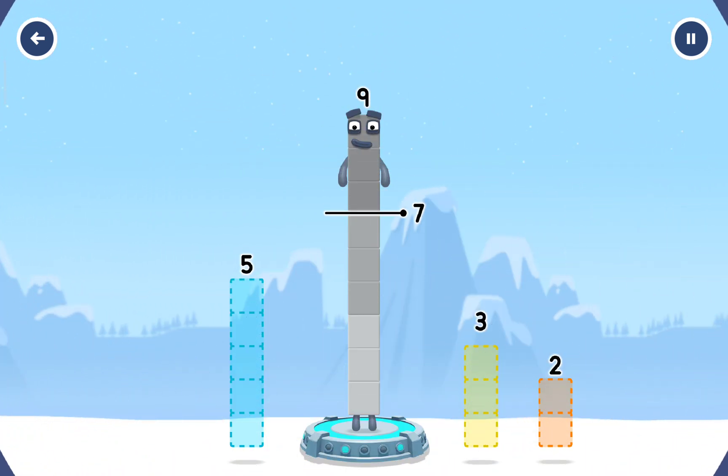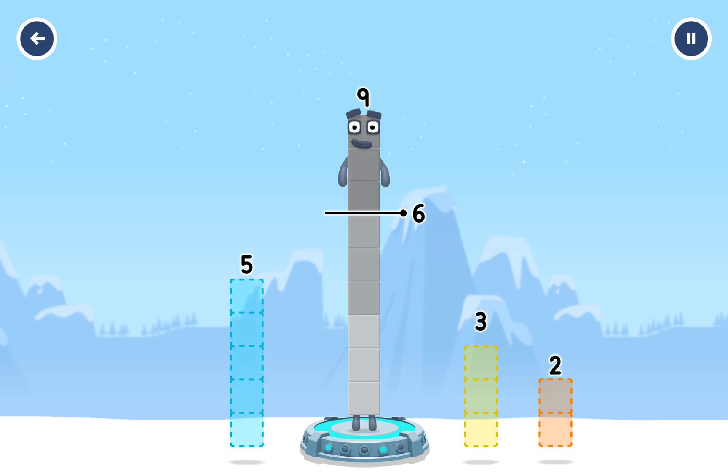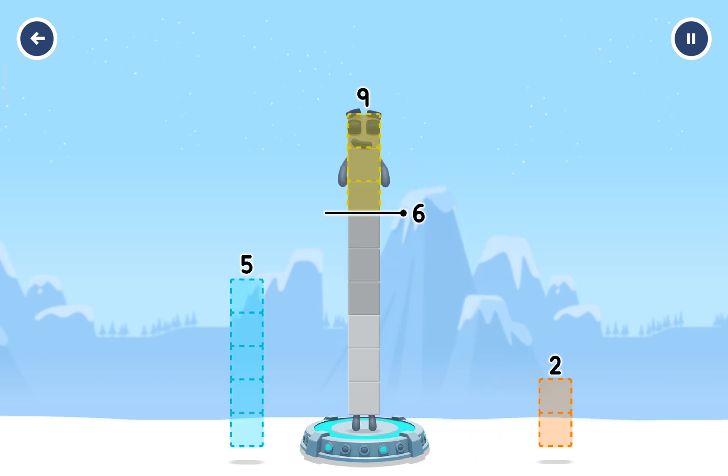Take number blocks away from nine to leave six. Two. Five. That's not quite right. Try again. Five. That's not quite right. Try again. Three. You got it.